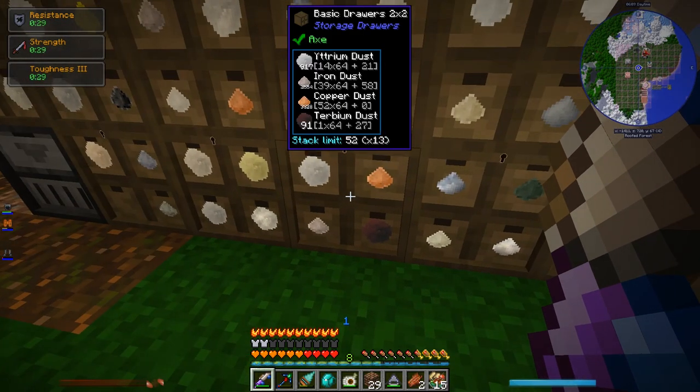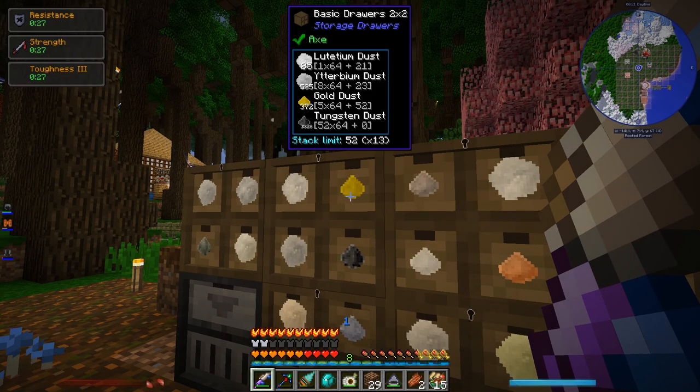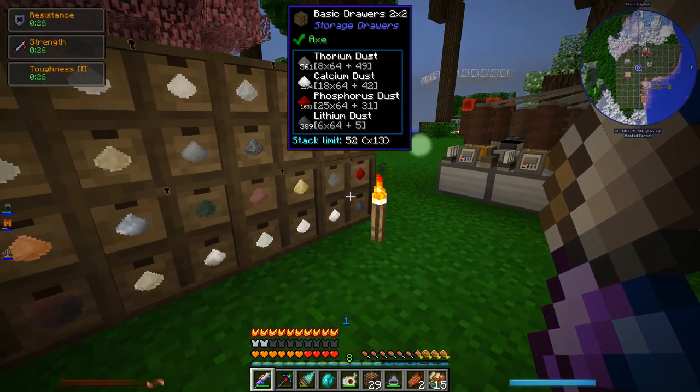Everything comes in here and gets extracted out of these chemical extractors into this huge bank of dusts. I have practically unlimited resources for the basic stuff — 2,500 iron dust and 3,300 copper dust. Some stuff like gold and titanium are more rare, but for the common stuff it's not an issue at all.